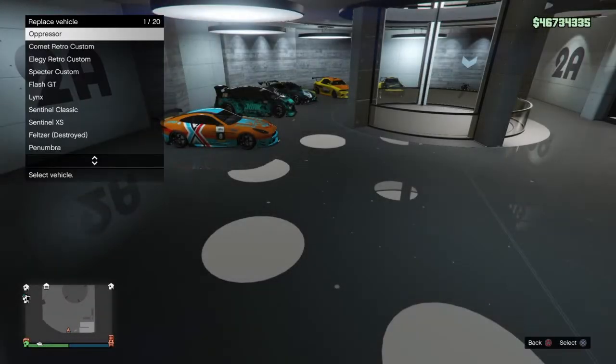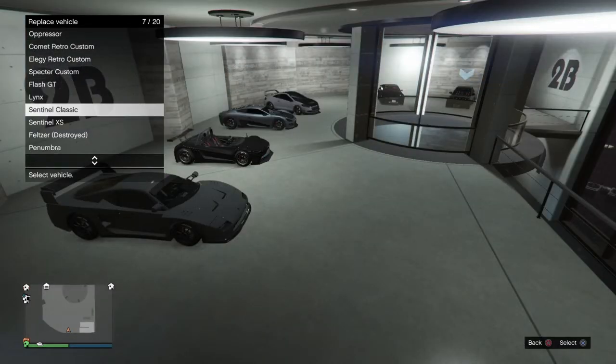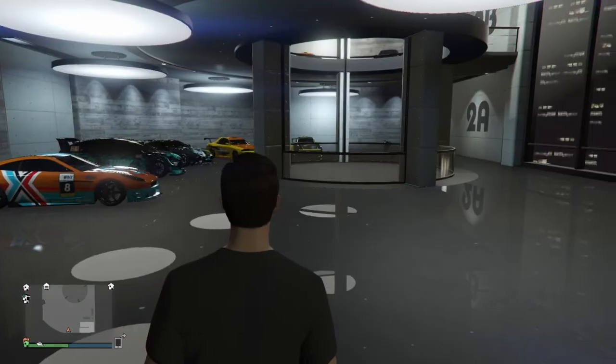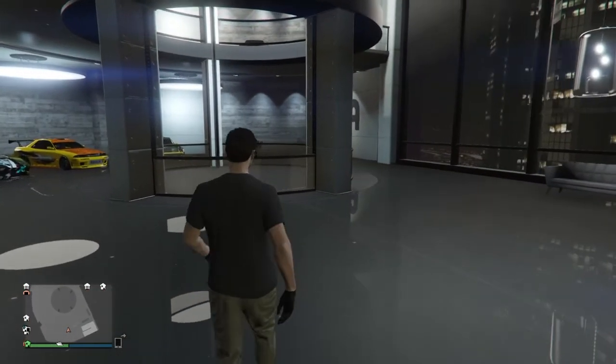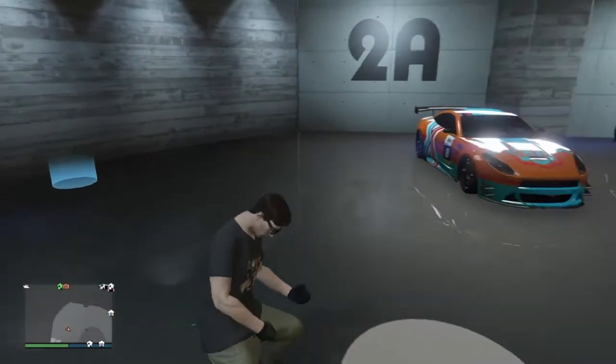To redo the dupe, just do the whole process again. Go back to your warehouse, pull the car back out and make it disappear, then go to the office and do what we just did all over again. You don't need to join the heist again and make the whole setup happen again — just redo what you did with the vehicle warehouse. Pull the car out, watch it disappear, and redo it all over again. That's how you keep doing the glitch, but it is a hard glitch — it takes a long time to get going with it.